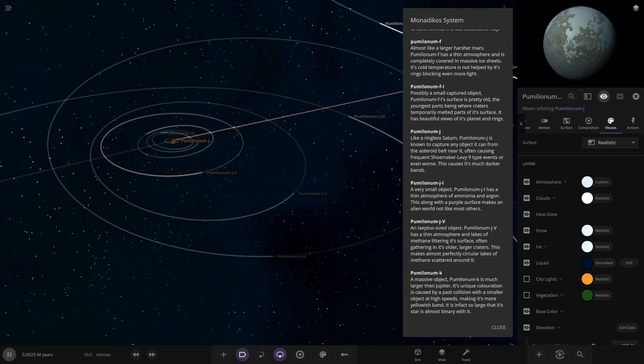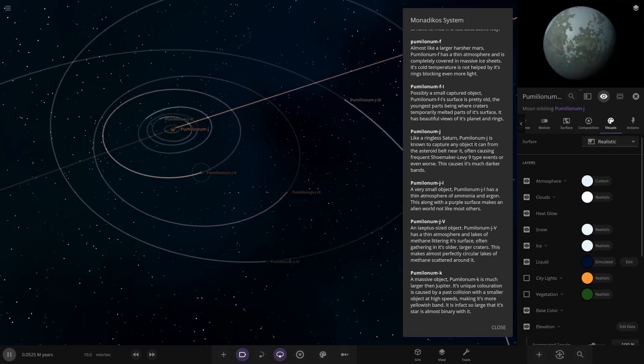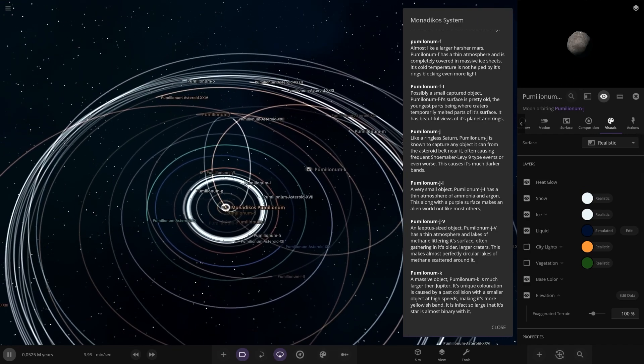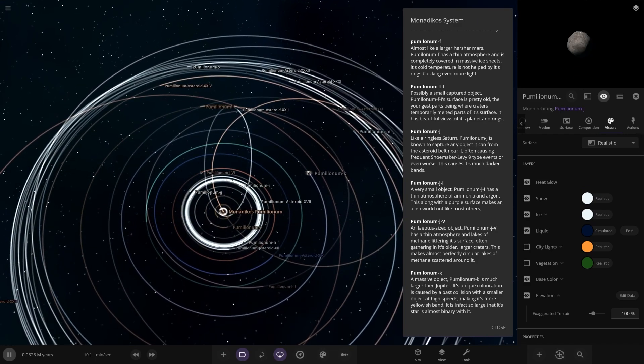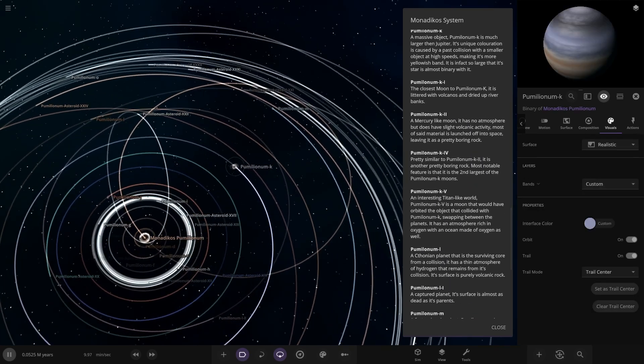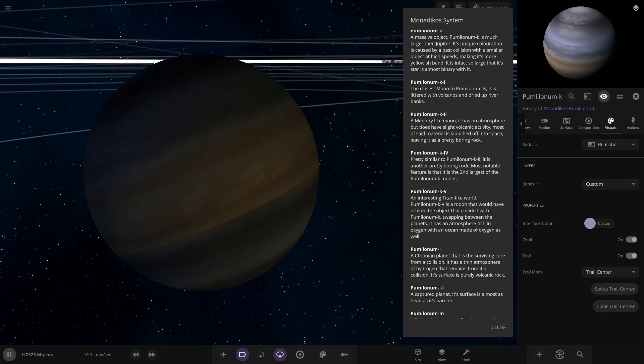Next up, we're going to K - the cave planet. K is next up, and there's a lot of orbits around it. Here it is - the massive object K is much larger than Jupiter. Its unique coloration is caused by a past collision with a smaller object at high speeds, making it more yellowish-banded. It is in fact so large that its star is almost binary with it.